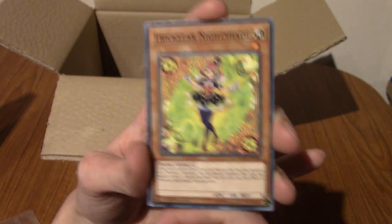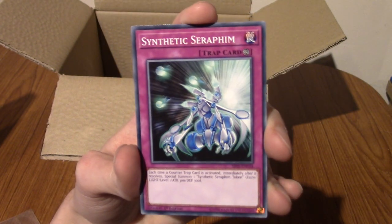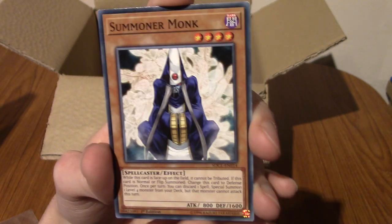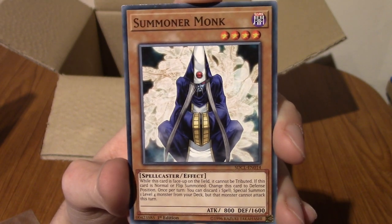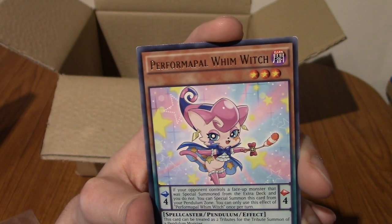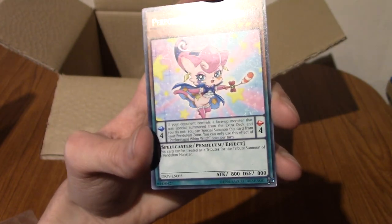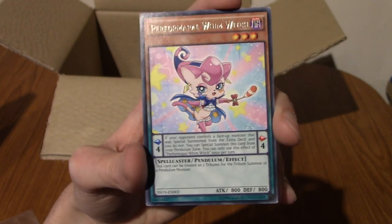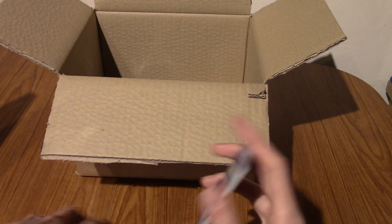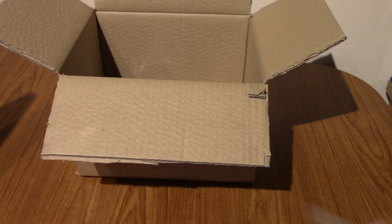This is a pretty good pack so far. We've got a Trickstar Nightshade - I think we've pulled here before. There's a Synthetic Seraphim, very cool. A Summoner Monk - I like that. And our rare is a Performapal Wim Witch. Very nice. So a regular rare, but we've got technically three rares. I don't know if Star Hollow is actually considered a rare or not. I want to say they were in a pack but they were before the rare, so you've always kind of got one - like a reverse hollow in Pokemon, basically.